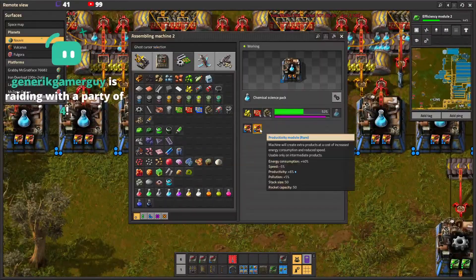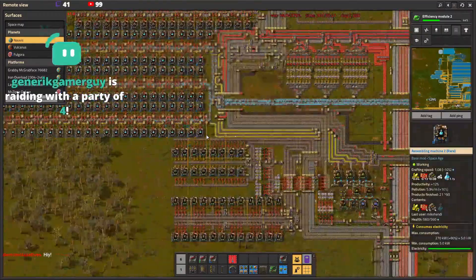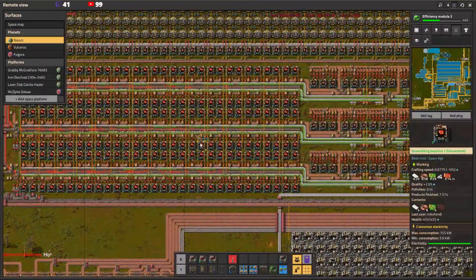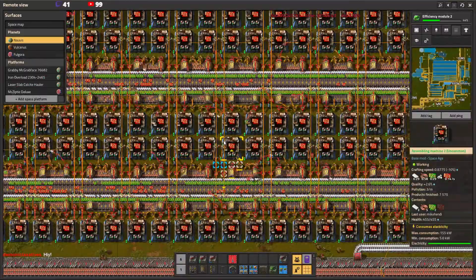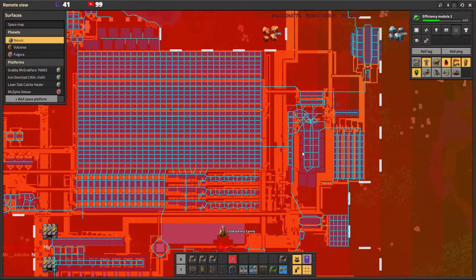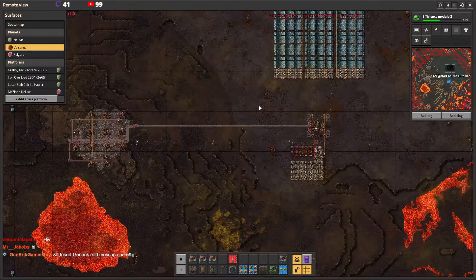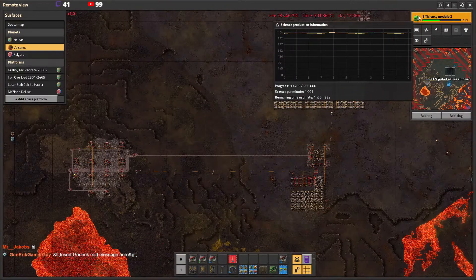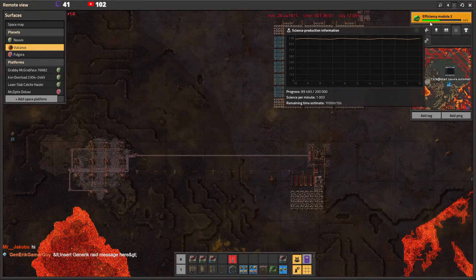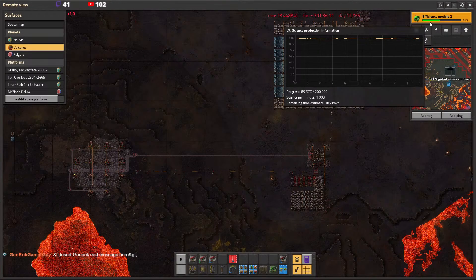All the setups just require tons and tons of assemblers. Hopefully that's going to change after we unlock the Mk2 modules — we can get maximum productivity modules in everything of the Mk2 variant. We can hopefully compactify a lot of these setups, especially change over to EM plants once we get back from Fulgora. We're not even going to start building the other planets until we've got the beacons and all the modules in rare quality, because that's what I'm designing my stuff around. We're playing 1000 times science cost, so it is 1000 times easier to get rare materials early on in the game.